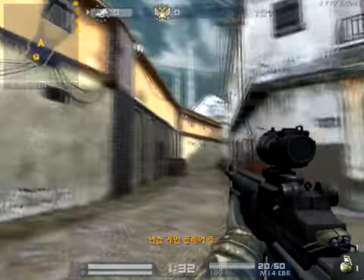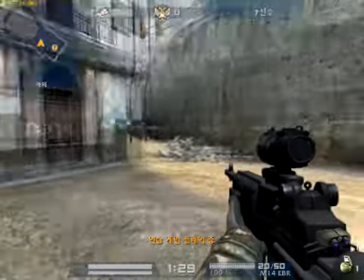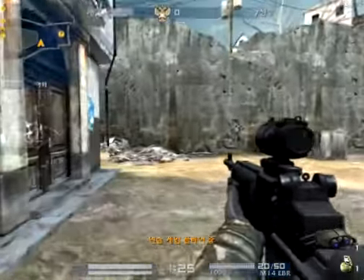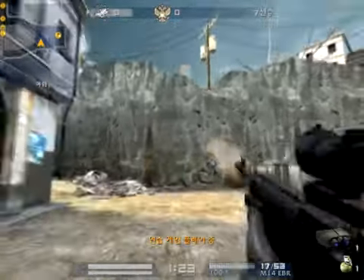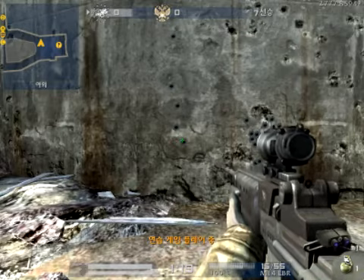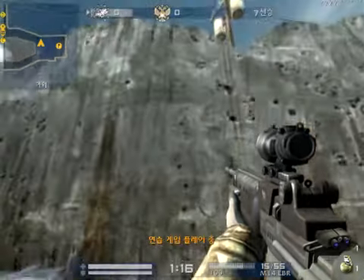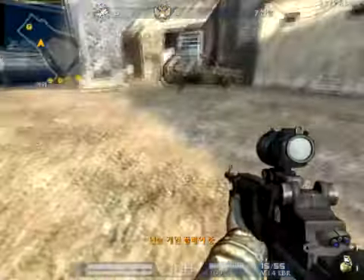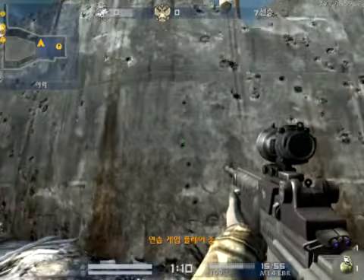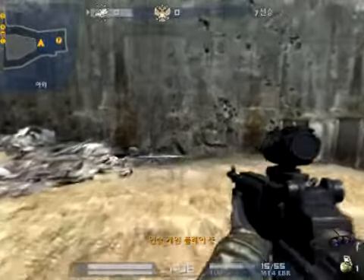Here is a little bit on the gameplay guide for the M14 EBR. Now because of its low stability, moonshot is a bitch — I'll show you. Now this is a full shot; full shot goes straight up. Now this is a 10 meter range, so as long as the target's within 10 meters, you can pull your gun down like you do with the AKS.